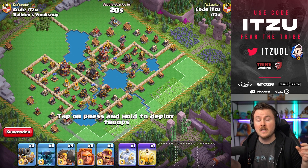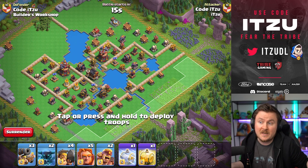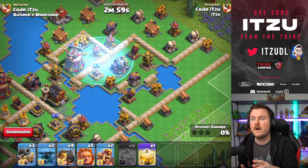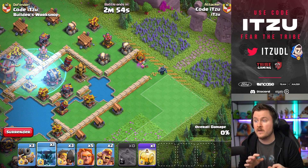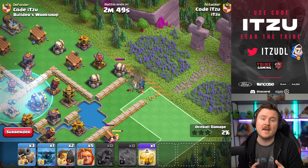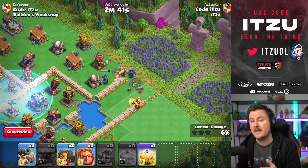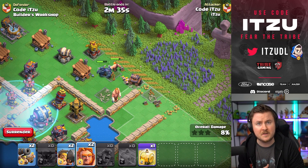Now we're actually talking about troops from Districts 3 and 4 as well, and we have two more districts to go. On this base there's a lot of air-targeting stuff on the top right, so I want to send a ground kill squad into that area to take down a lot of air defenses and the air bombs. We're using a ground-based army, and I'm using the frost spell to make sure that those big range defenses like the giant cannon and the Blast Bow have no chance of dealing too much damage to our troops.